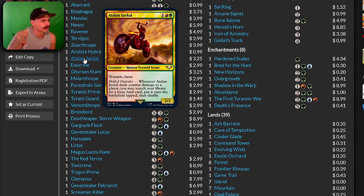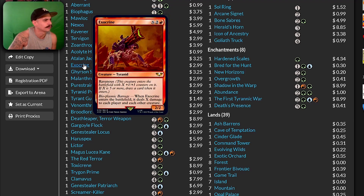The next card we have is the Italian Jackal — trample, haste, deals damage and puts a land onto the battlefield. Exocrine enters the battlefield and deals X damage to each player and each other creature — ward. This is a solid boardwipe card right here.